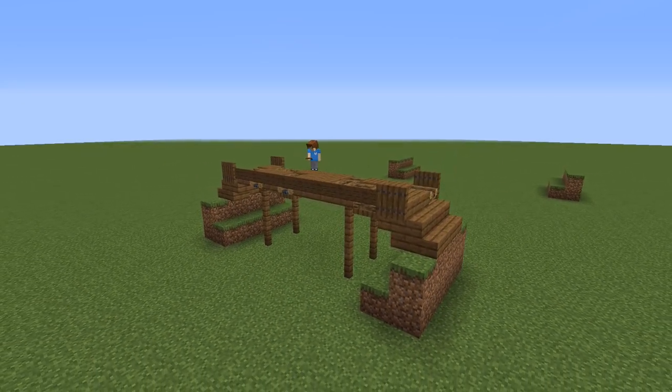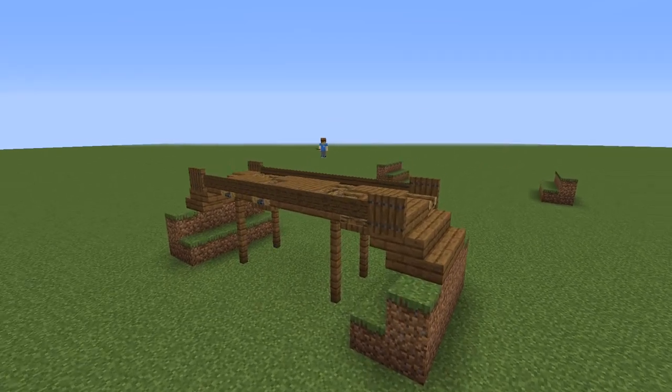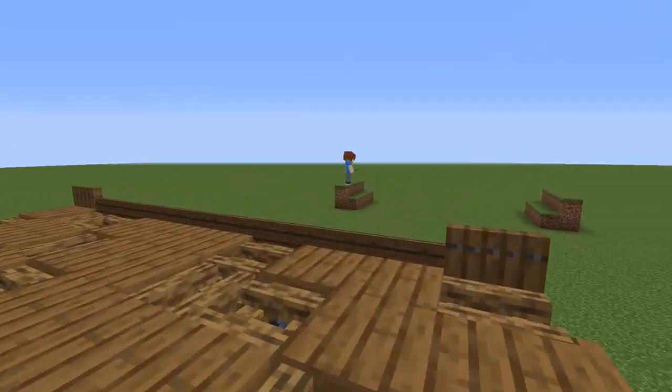For the final touches I place on each side one trapdoor and between them spruce signs. This is the first bridge design — very simple yet quite beautiful.